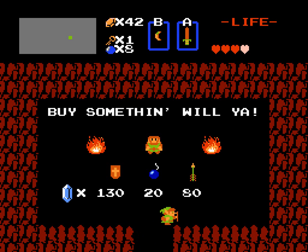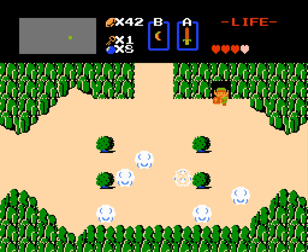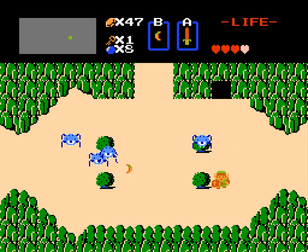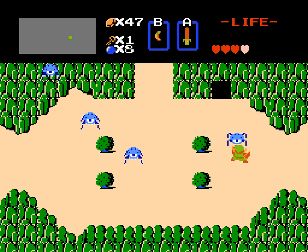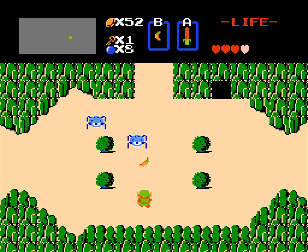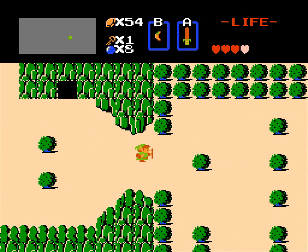This is a shop — if I had 80 rupees I could buy some arrows but sadly I don't. These enemies are tech-tikes. In most circumstances blue enemies are stronger, but tech-tikes — I think the blue ones are actually weaker, which is really interesting.